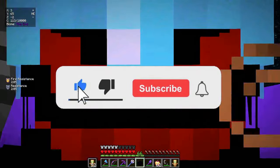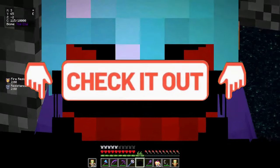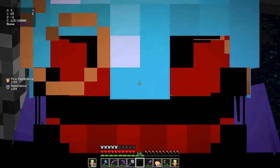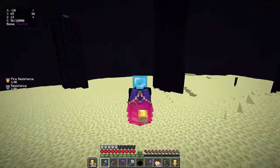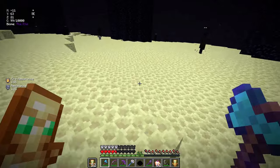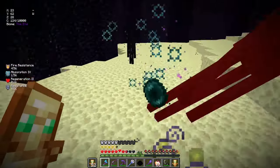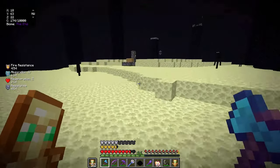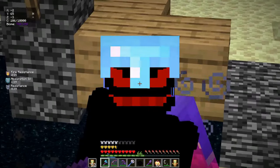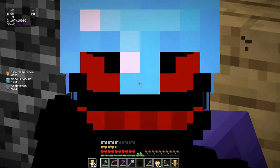That was the weirdest way to kill the ender dragon I've ever seen. There's the dragon egg - got it! If you enjoyed the video make sure to hit the like, subscribe, and notification bell. Check out the data pack in the description so you can have fun just like me. An enderman wants to fight me - okay, you really want this? Holy crap you're dealing a lot of damage! But you died anyway - that enderman was so weak, and so was the ender dragon. I'll see you guys in the next video, have a great day!